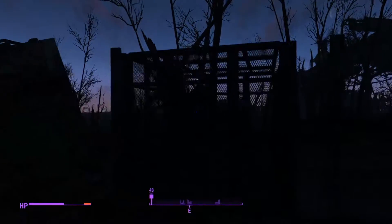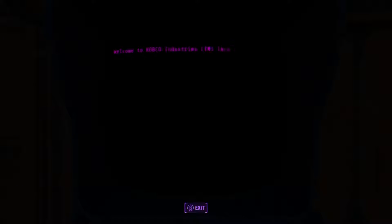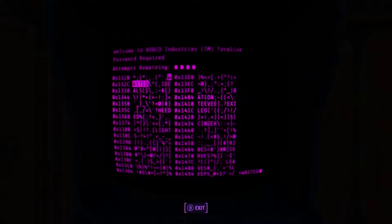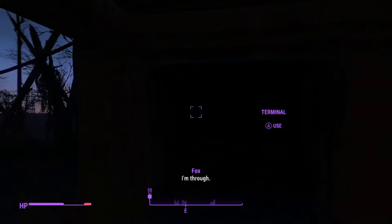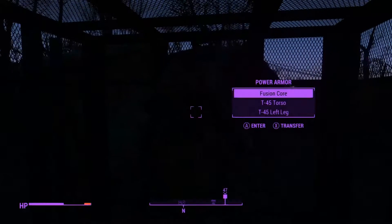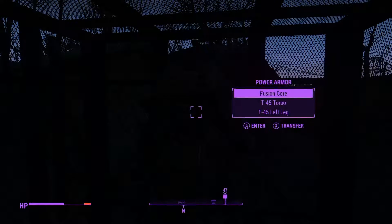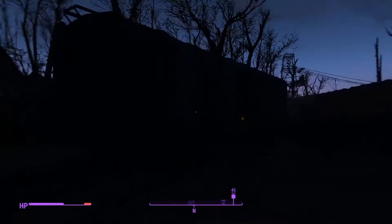Oh, that's power armor. This terminal will probably unlock it. I promise I didn't mod anything about hacking — that was complete luck, which is cool. I'll take the fusion core though. I guess I should be using power armor a little bit more, but the sun is rising so it shouldn't matter too much anymore.